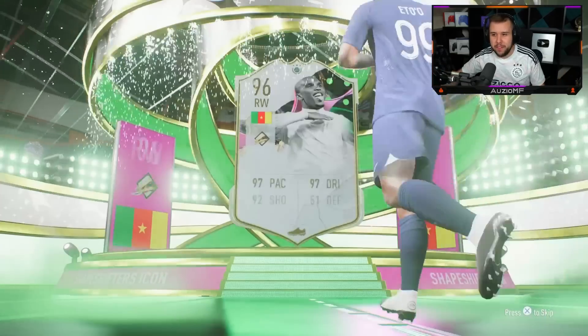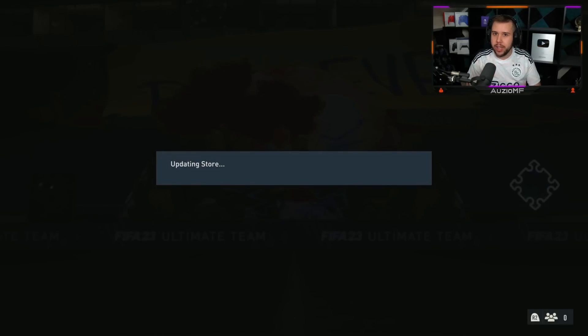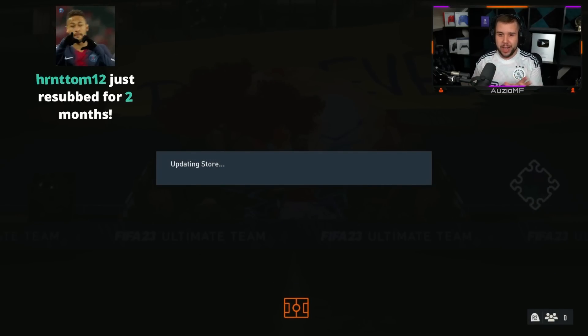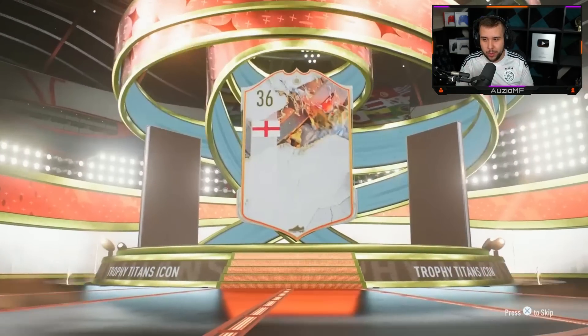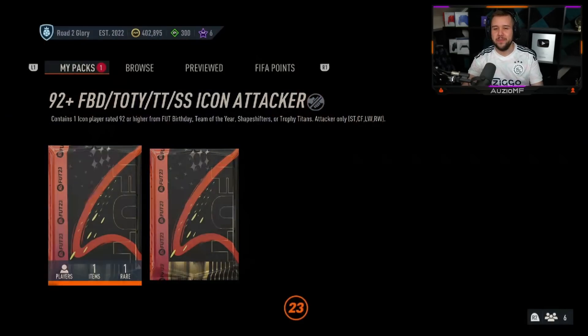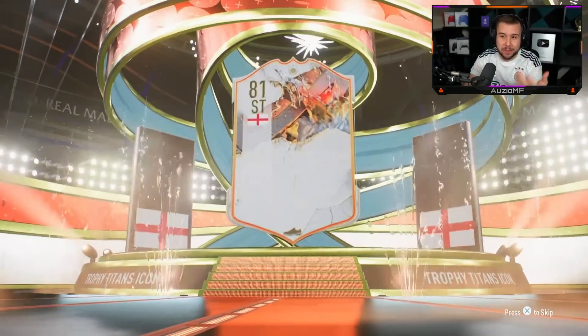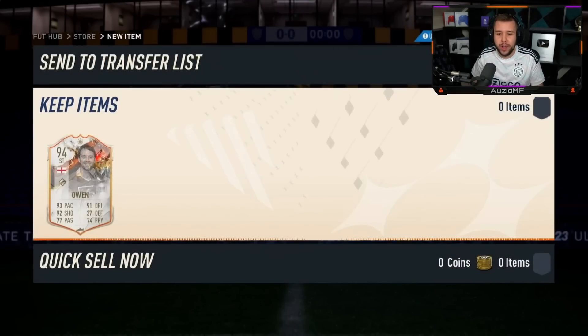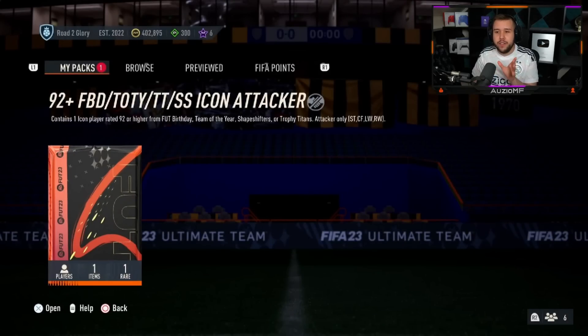The one on the right looks like another icon pack. Shapeshifter — come on then. It's the left-footed Eto twice now. We've seen two Etos in the past five or six icon packs. The start of this pack opening was a little dry but getting Eto twice now — Michael Owen he doesn't care about, Eto makes both of these a dub. Another two packs — Shapeshifter please. English striker — Michael Owen. Yeah, majority are gonna be an L.